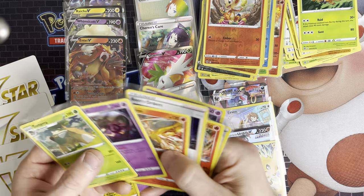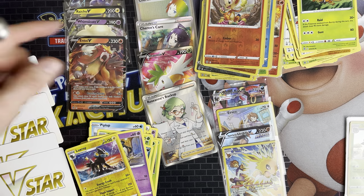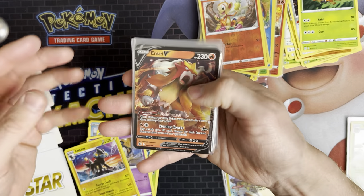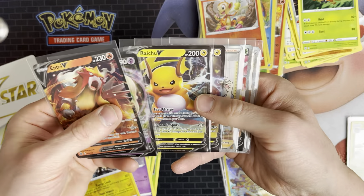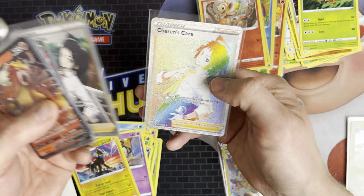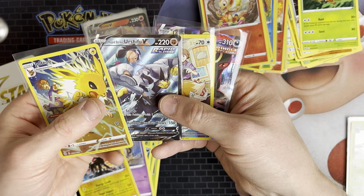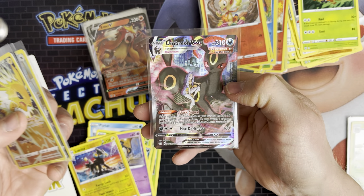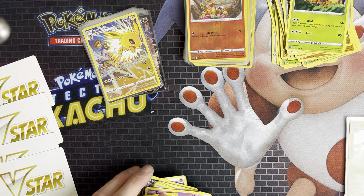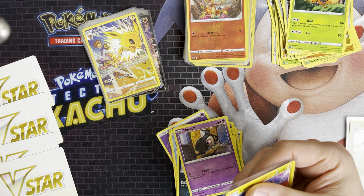That completes the opening! We've got eight holos and eight big pull cards. Let me bring them close to the camera — we've got an Entei, a Whimsicott, a Raichu V, a Raichu V, a Roseanne's Backup, a Shining, Serena's Care and Serena's Care — both versions. From the Trainer Gallery we've got four: the Jolteon, the Rapid Strike Urshifu V, the Eevee, and the Umbreon VMAX — which is the chase card in the Trainer Gallery. Plus loads of reverses. If you enjoyed that, like the video, subscribe to the channel, and I'll be back again with more next time. See you guys!